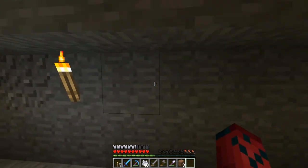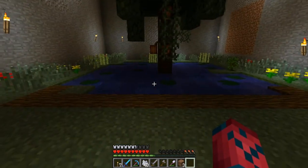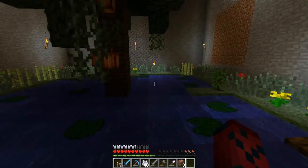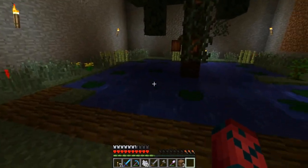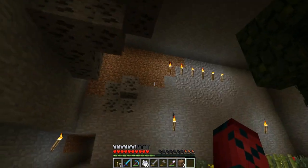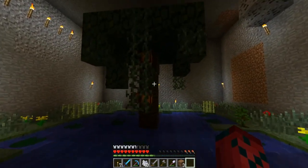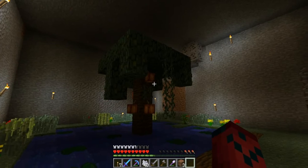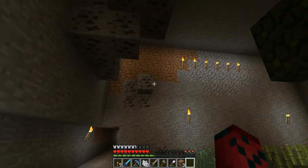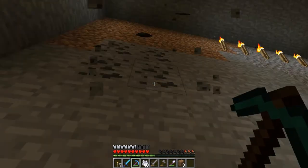Okay, ready, set, go — so this is the fish pond. We've got flowers, grass, some sugar canes, parts of the dirt sticking out, a jungle sapling, some nice water lily pads, and some wood. The walls look terrible because I'm not sure what to make them out of, but it does look great. The tree is a bit weird so I'm not sure how I'm gonna fix it up, but I did put some vines in there and this took forever to mine out.